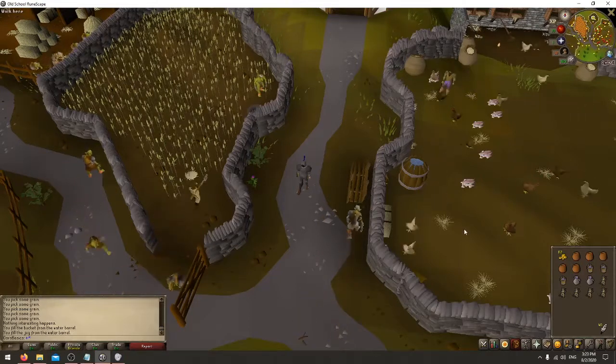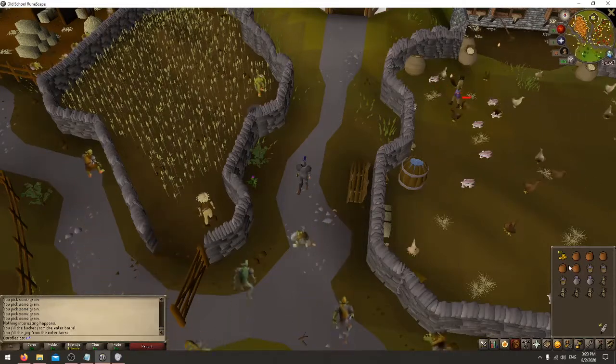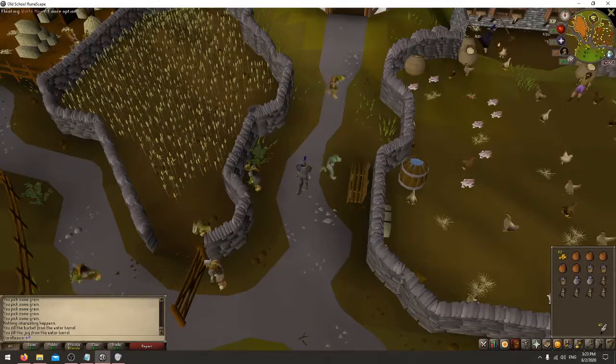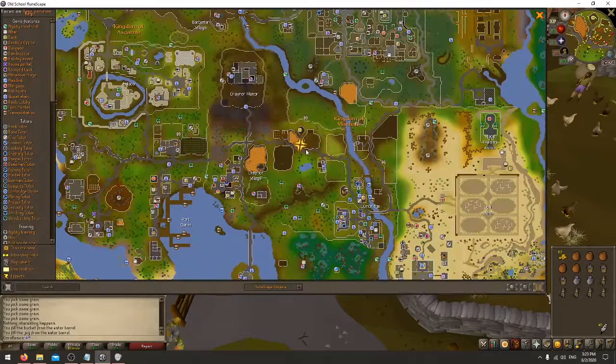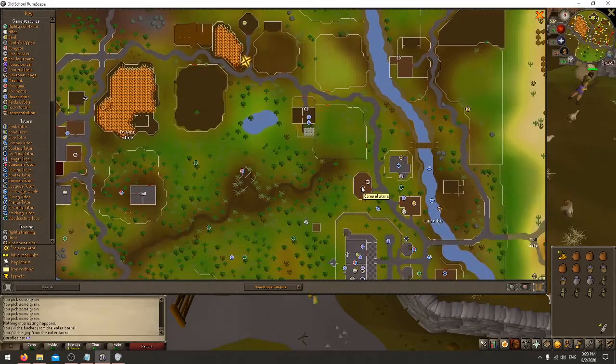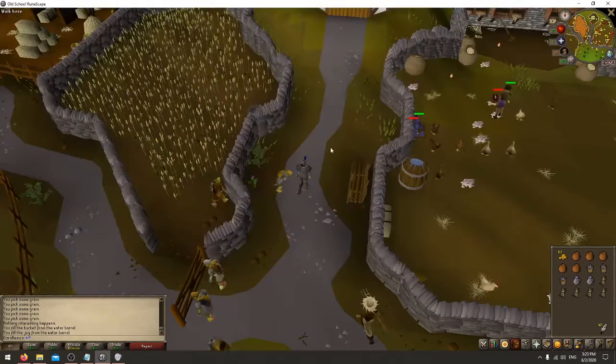The first thing you're going to need is pots and grain. You'll need to come over here. Right here there's the water barrel, and this is where the grain is, so you can pick the grain there. The general store is where you buy the pots, buckets, and jugs.